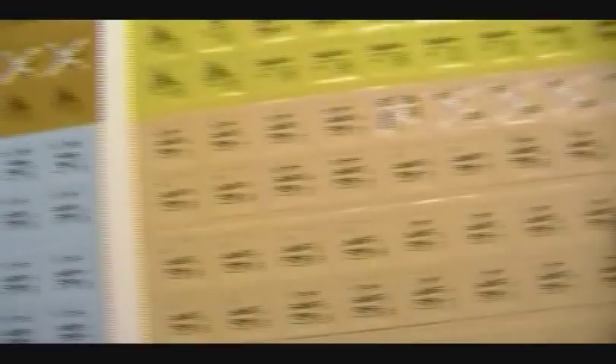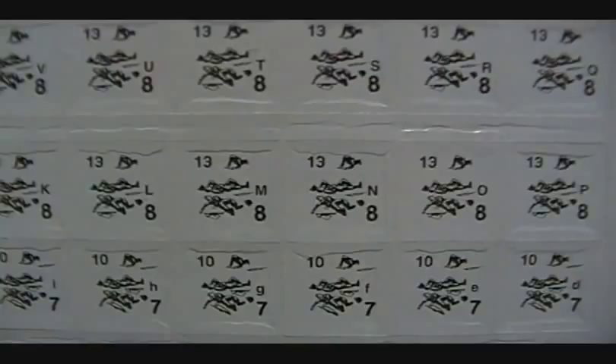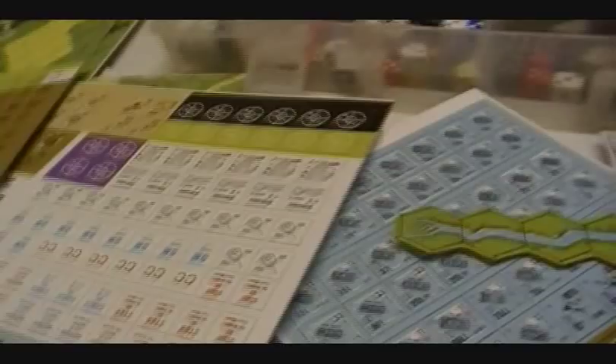Let's flip it over to the back. Here we see the reverse side of the counters, and that's going to show you the broken troops — the guys laying down, hiding, hurting, casualties. It shows a number there, that number 8 in the bottom right corner. That is the morale value while he's broken, which is very important when I start explaining the rules.